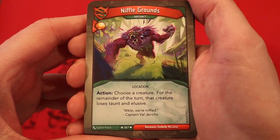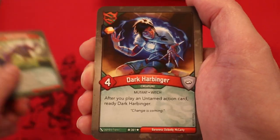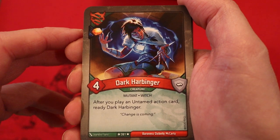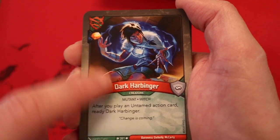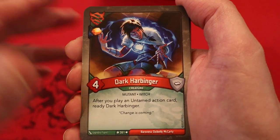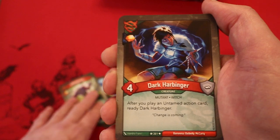Niffle Grounds, it's an artifact. Amber when you play it. Action: choose a creature — for the remainder of the turn, that creature loses Taunt and Elusive. There's Dark Harbinger with an Amber Pip. Dark Harbinger normally doesn't come with an Amber Pip — that has to be enhanced. Four Power. After you play an Untamed action card, ready Dark Harbinger. We have three so far.